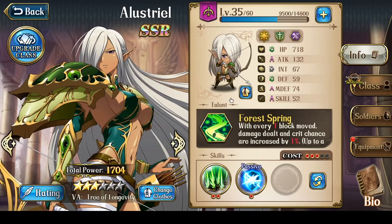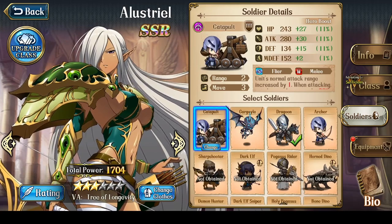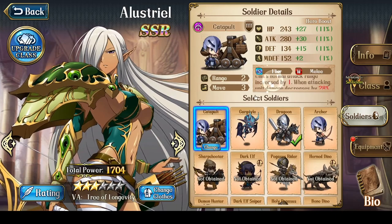One thing I should mention is soldiers from the training ground. She gets three soldiers from the training ground right from the start. The first one is the Catapult, the second is the Gargoyle, and the third is the Dragoon. The interesting thing about the Catapult is, if you combo it with her Ullr's Bow, she can actually potentially have 4 attack range. The drawback is she gets reduced to 3 mobility, and Ullr's Bow reduces damage by 10% while the Catapult reduces damage by another 20% at level 10, so you're not likely to one-shot targets — it's more of a gimmick for PvE content.